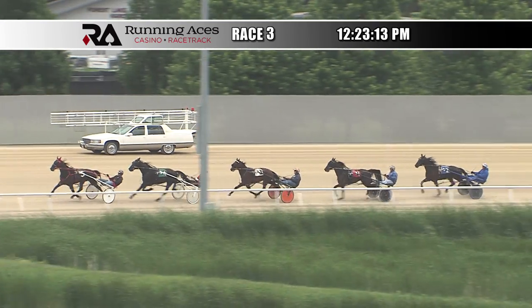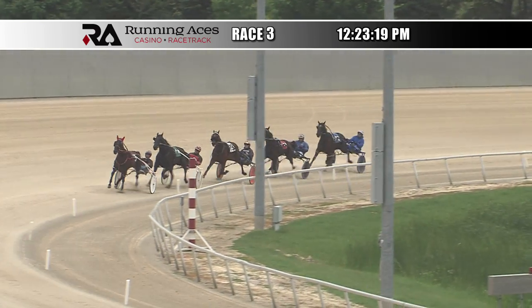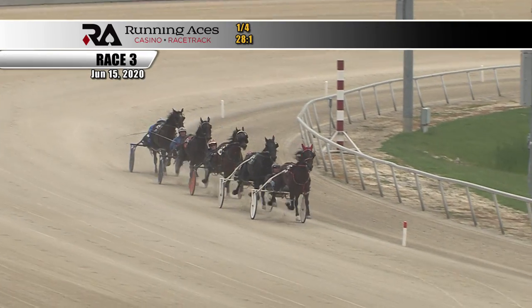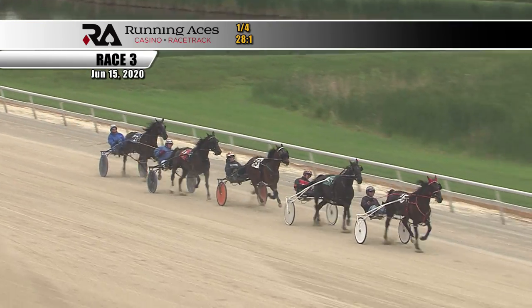He's a Real Diamond will take over command as they make their way around the first turn. Nine Ways gets away pacing in third position. Back there is Always Be Lucy, and there's a trailer in the field as they pace toward the opening quarter. It's He's a Real Diamond who has set up shop on the front end. The opening quarter is a snappy 28 and one-fifth seconds. He's a Real Diamond and Nick rolling on top of the field.